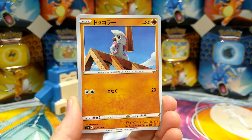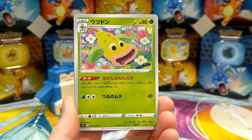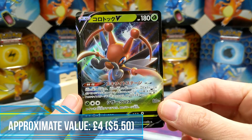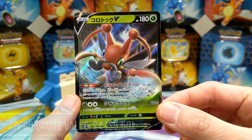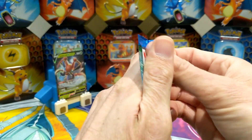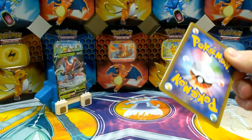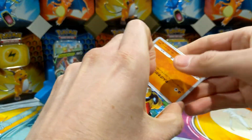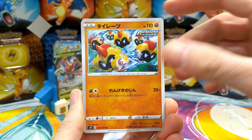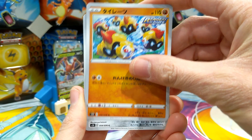Seedra, Kingdra — whichever. Oh look at that, our first V pull straight away off the first pack! Is it Cricketune? Yes, Cricketune V! You can see they've got the Rapid Strike logo on some of the cards — not all of them, just the ones that are new with that game mechanic.